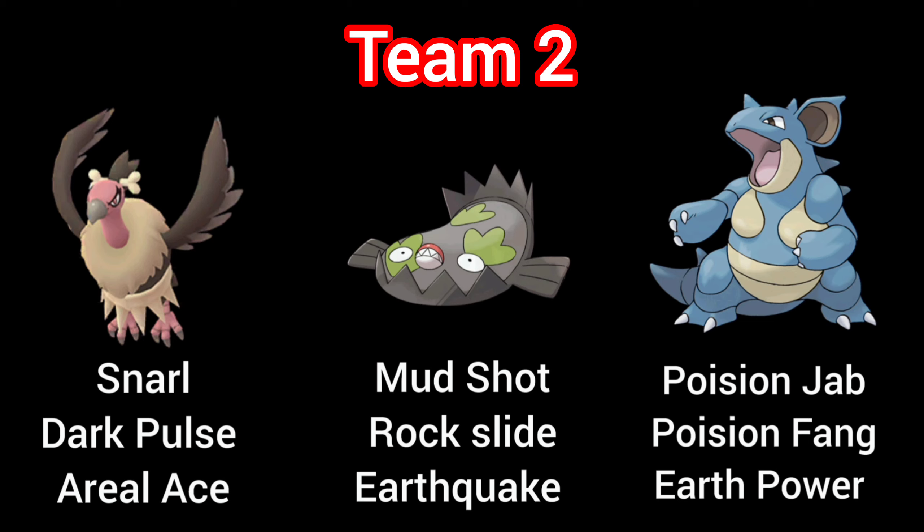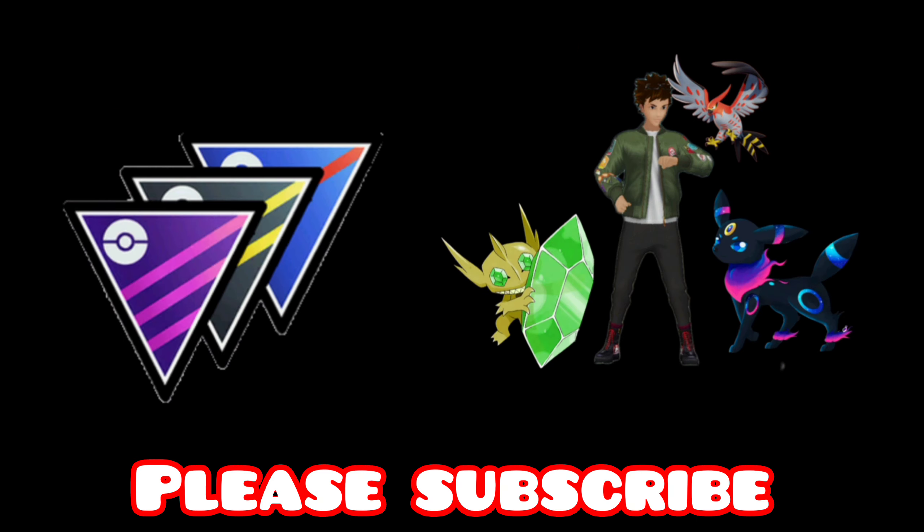This team not only covers the weaknesses of Mandibuzz but also covers each other's weaknesses very well. For example, Stunfisk is weak to Fighting type — Mandibuzz with Air Slash can cover that weakness, and Nidoqueen being a Poison type resists Fighting type moves. As Nidoqueen is weak to Psychic type, Stunfisk being Steel type can resist Psychic moves, and Mandibuzz as a Dark type Pokémon provides great coverage against Psychic type Pokémon.